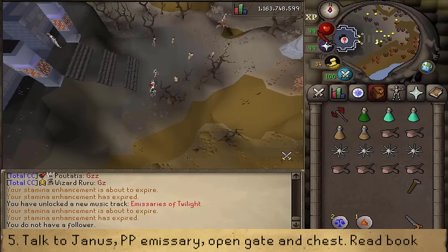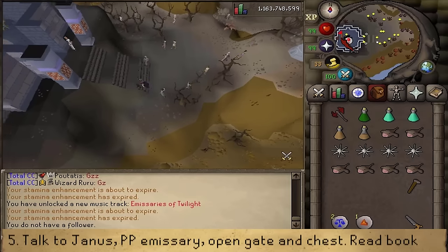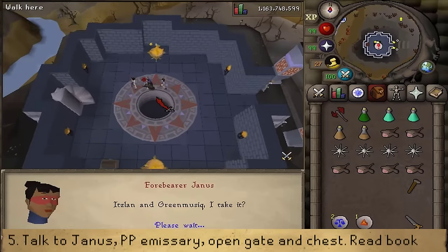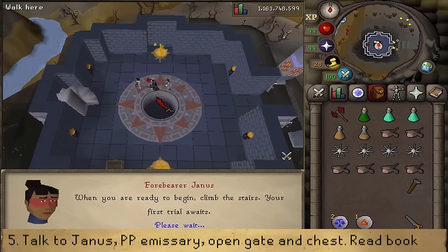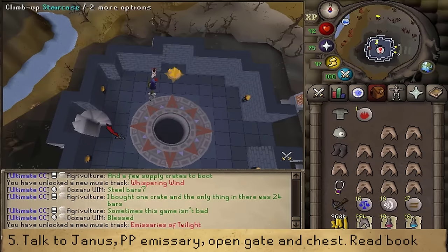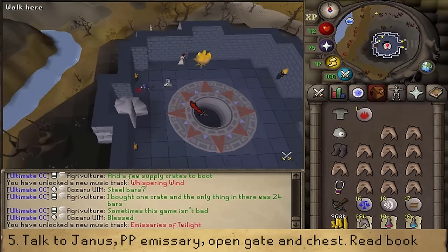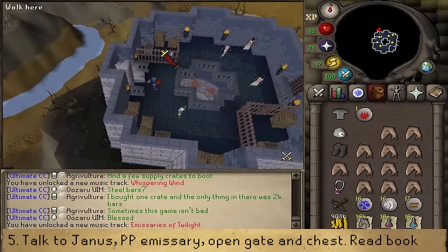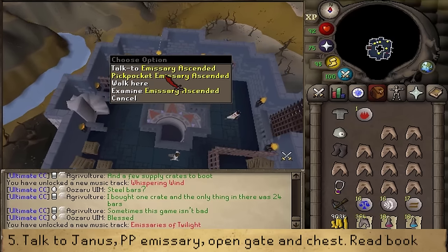Head into the tower just west and talk to the NPC inside, Forbearer Janus. Talking to her with the Prince following you will start Trial 1 out of 4. Climb up the staircase northwest into the cage area and you'll find the Emissary Ascendant. Right-click and pickpocket to get a key.